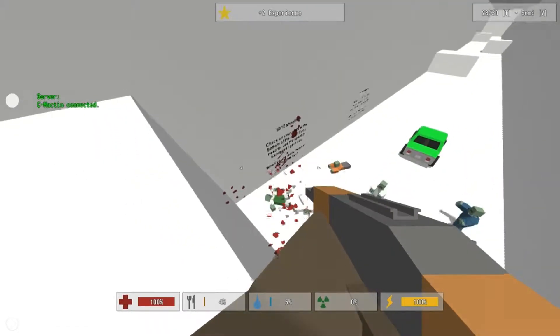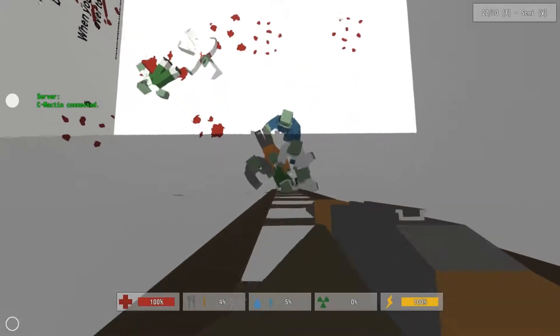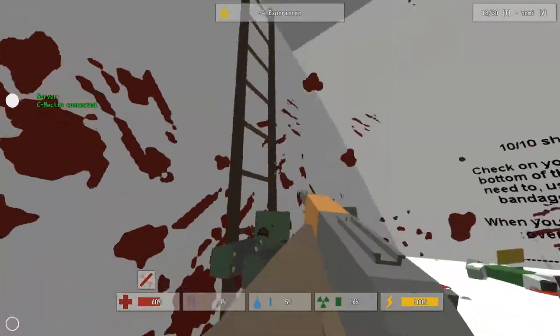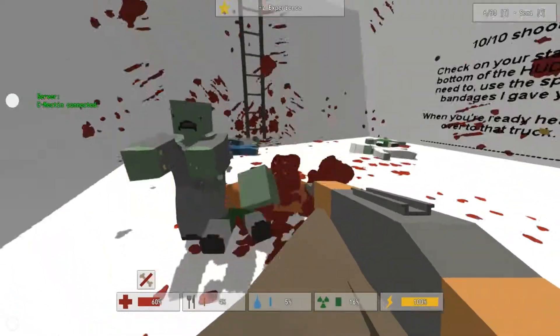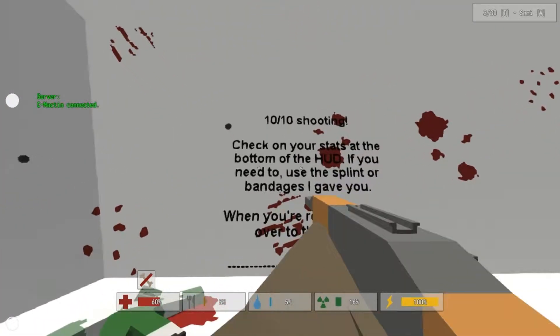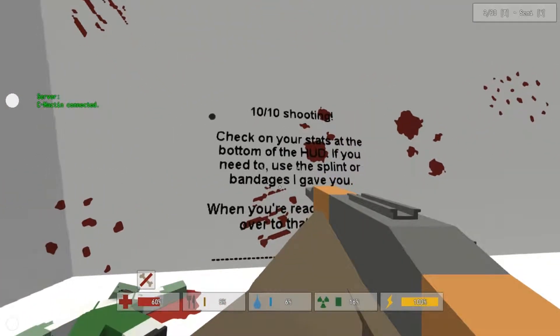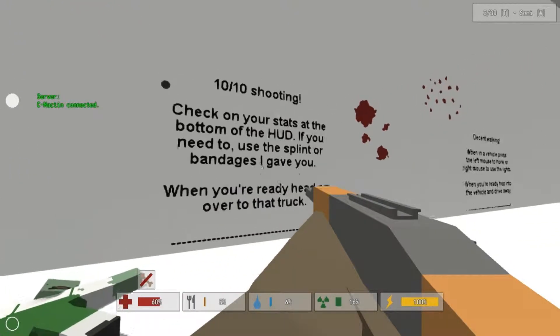I'm liking the way you're shooting here, including the blood spilling. These zombies can't get to me. Oh shit! No, no, no - okay then. Well, that didn't go as I planned it, but at least I survived. That's all that matters. 10 out of 10 shooting. Check your stats at the bottom of the hub if you need to sprint or use the bandage.